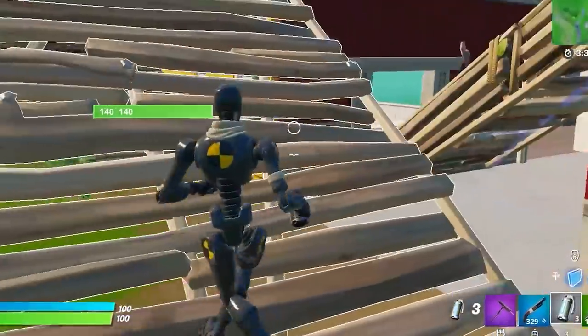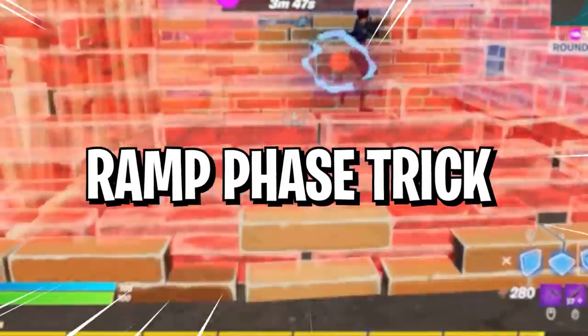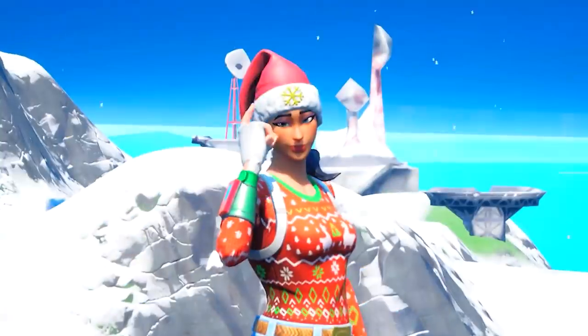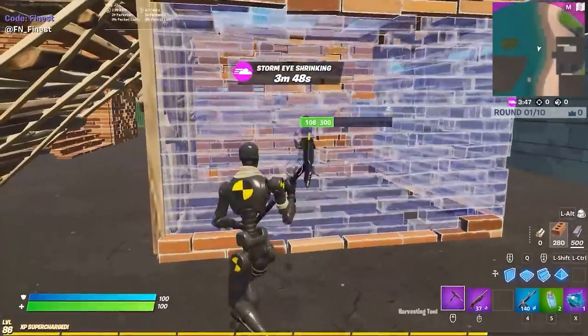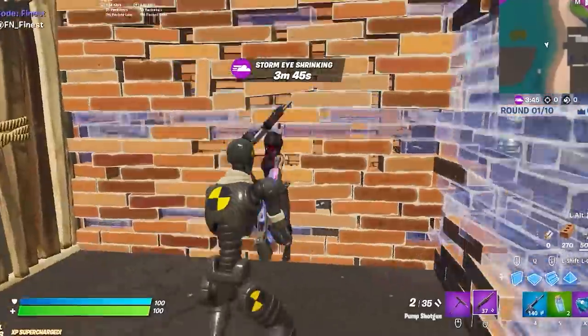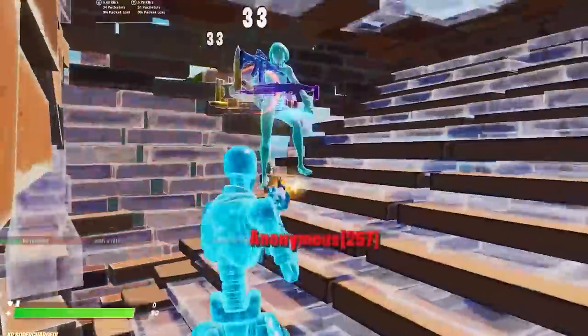But the ramp strategies don't end there — here's the ramp phase trick. When you get your enemies weak, it's really annoying when they hide in a box to heal. Here's how to phase into their boxes: just shoot their wall a few times to make it weak and then place a ramp in front of it. Now pickaxe while jumping under the ramp and you're in, no matter how bad the ping is.